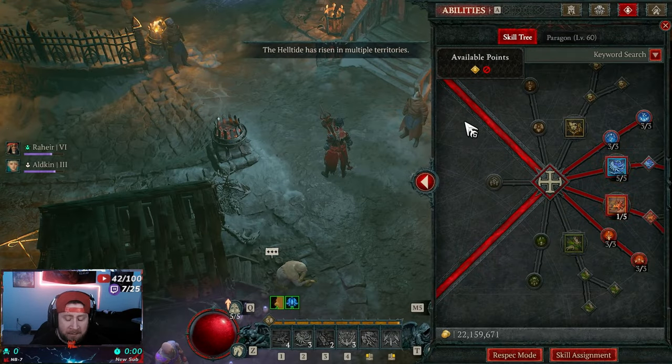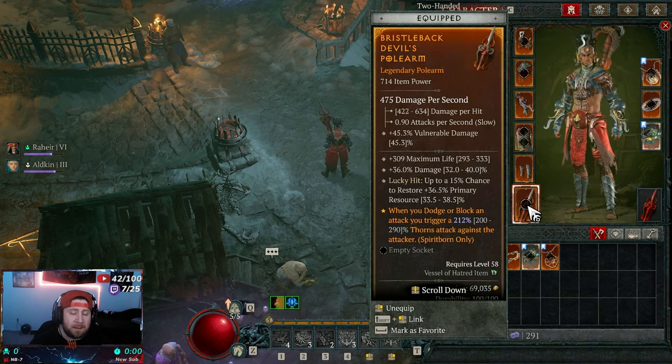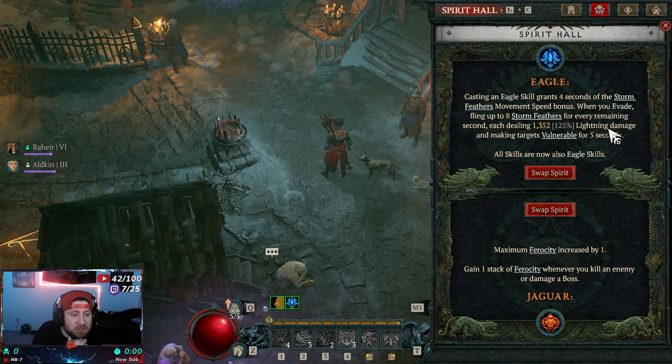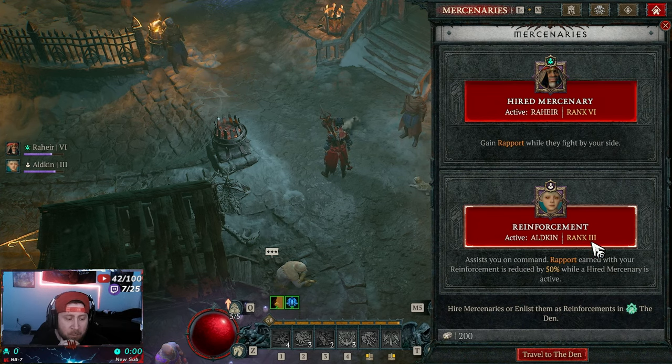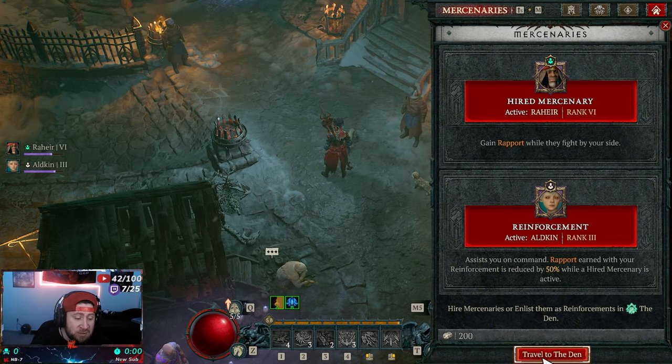The key passive is Adaptive Stances — the best one. Casting an eagle skill grants movement speed; casting a jaguar skill grants attack speed. Casting a skill of a different base spirit swaps to the new bonus and increases core stats by 50% for five seconds. The two main powers you want are Deflection — Counter Attack reflects incoming Razor Wings and deals additional damage — and Rebounding, ideally on your two-hand weapon but a ring works while leveling. For the Spirit Hall, take Eagle first then Jaguar second for maximum ferocity. For mercenaries, we're taking Rapport with Alden, but you can pick what you prefer.